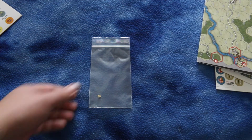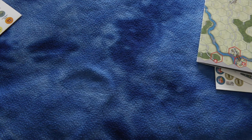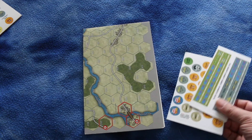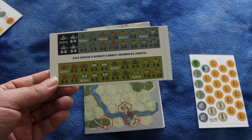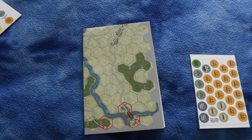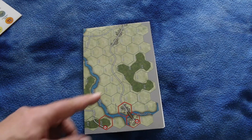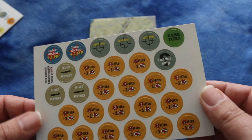It also includes a bag with a really small die, but they included a die which is good because most micro games don't. There's another bag for the other player. Here are your counters — standard NATO military symbols, they look alright for a micro game. These don't have laser-cut counters like some other games, just standard cardboard, but they're okay.